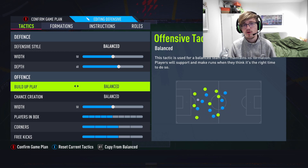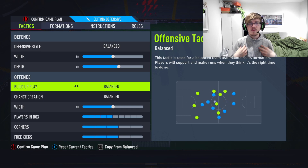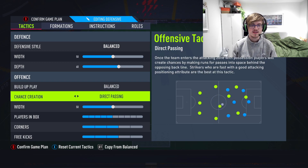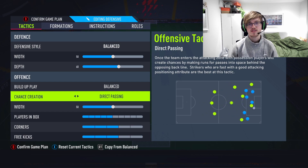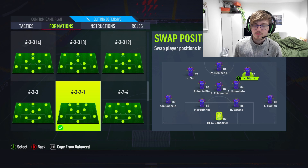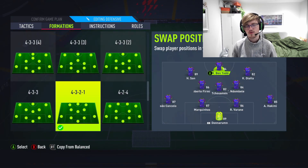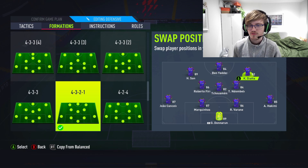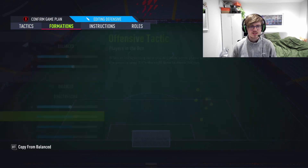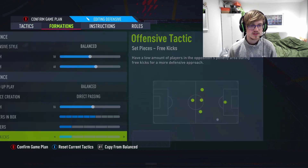Build-up play used to be fast build-up, but I'm keeping it balanced now. A lot of people said players started running around all over the place, and I found that same flaw when I started overusing this formation. Since it's one of my favourite attacking formations, I keep it balanced to make sure it's utilised in the best way possible — trust me, it still works. Chance creation is direct passing — you want all the forward players running up into the box. Width at 55 to stretch it out a bit, because it's very compact and you don't want players running into each other. Players in the box: move up to six, pushing those three forwards into the attacking play and on the counter-attack. Corners one, free kicks one, because of all the glitches going on right now.